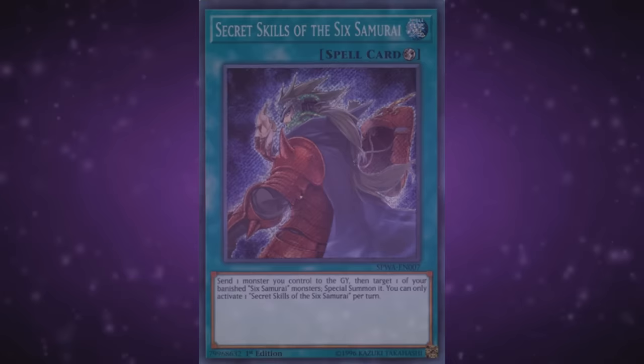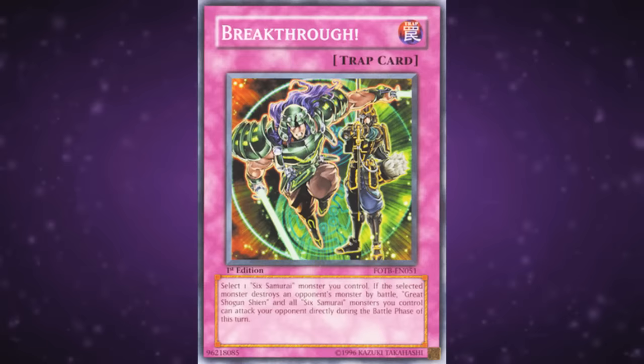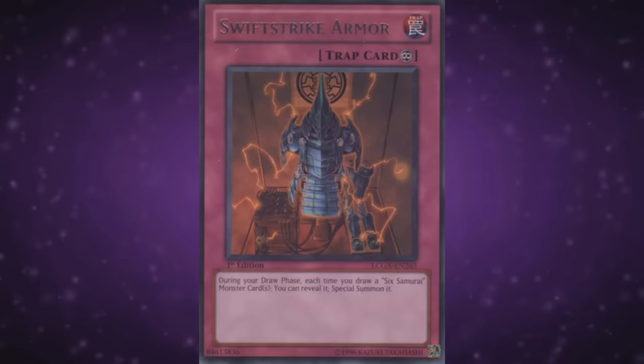As for the traps, let's line out the complete garbage before a slightly more notable garbage. Return is a better/worse Call of the Haunted, which the archetype kinda doesn't need. Breakthrough is that one card that would pop up whenever you looked up Breakthrough Skill on YGOPro, and that's the most relevance it ever had. Swift Samurai Storm is crappy and old. Shien's Scheme misunderstands how this deck works by implying you haven't shed out every single Samurai from your hand by the end of the turn. Thunder Blast misunderstands what Bushido counters are for. And Swift Strike Armor is about as swift as a dead horse.